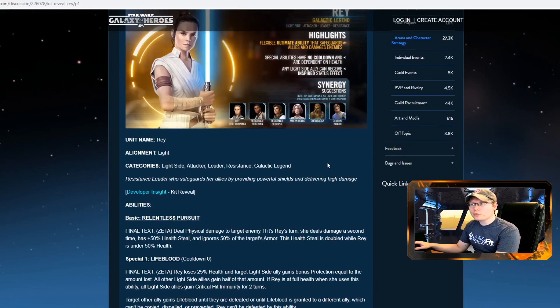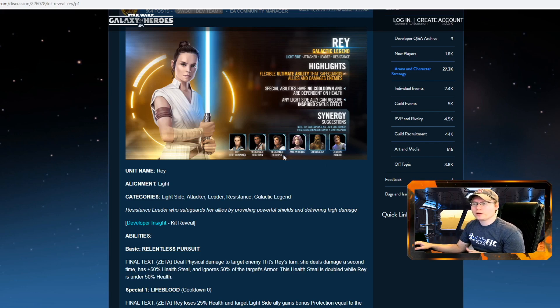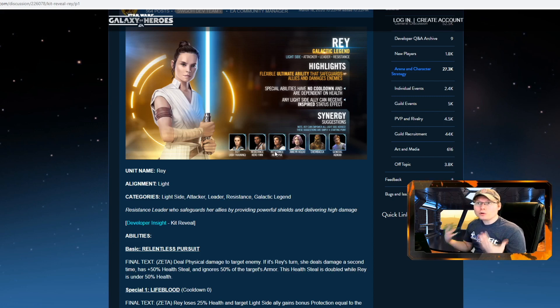Galactic Legends Rey - one really cool thing is she's built to synergize with the two new Resistance heroes, mainly because a lot of her abilities revolve around the new Inspire mechanic. But from what they're saying, she can be useful with any light side team since her abilities affect any light side characters. There's a lot of potential for theory crafting, which is exciting.